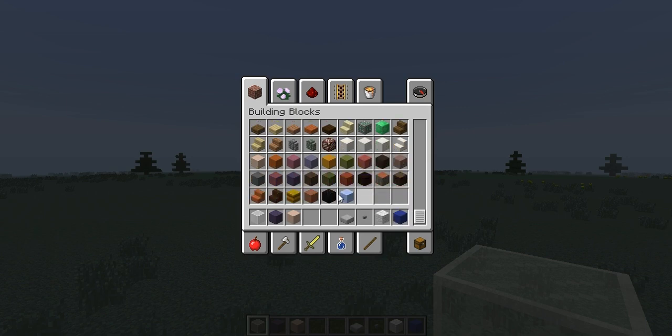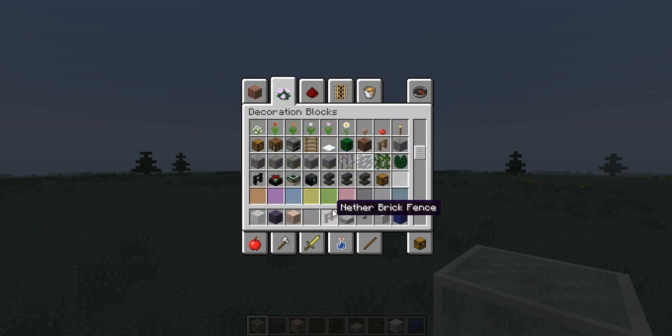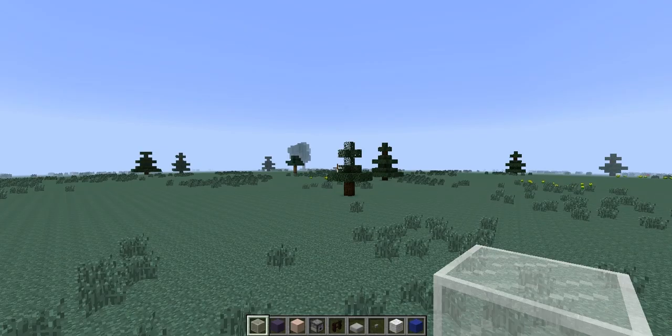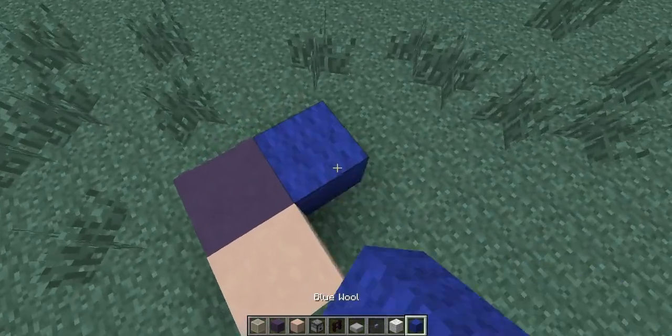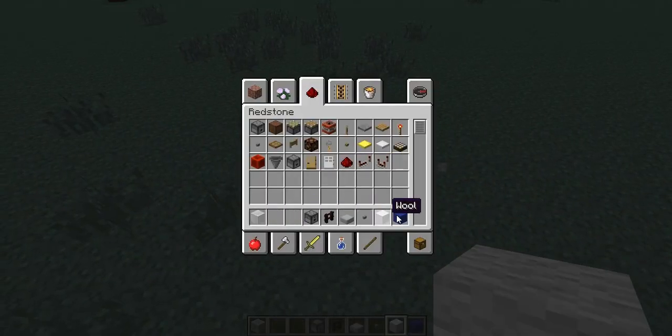Okay, so this is the items that we're gonna need for now. Now, where are the items — the fence is here, completely forgot. Redstone, I want a dispenser, and that should be it for today. Alright, let's get started.